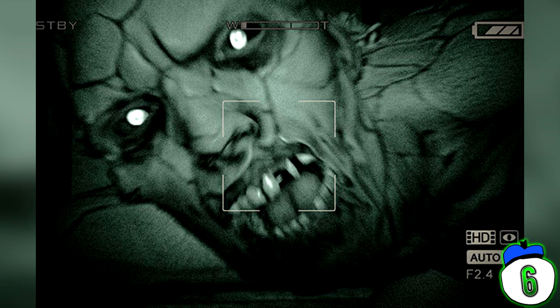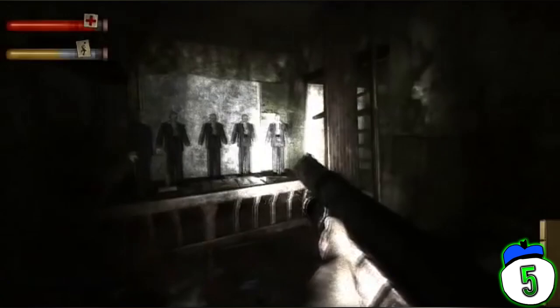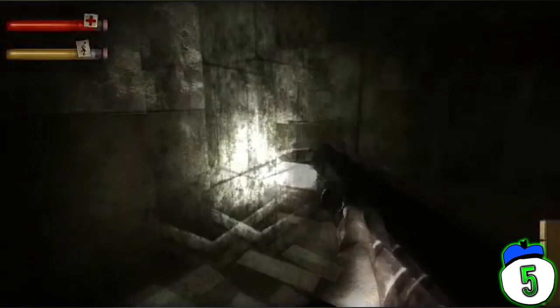Number 5: Criminal Origins – Mannequins. In this scene, you have to cope with creepy, uncanny valley mannequins that teleport when you're not looking at them. Oh, and you can't kill them. You can't stop them. You can only go through the motions that the game laid out for you. And those motions lead to soiled pants and a shrill scream you weren't even sure you could produce.